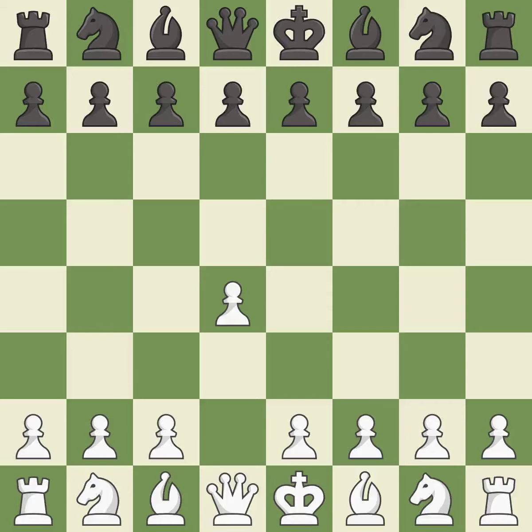Opening with the queen's pawn controls the center and usually leads to a more positional development of the pieces. C6 prepares for a quick d5 pawn push in the center. C4 gains space in the center and prepares to develop the knight to c3.